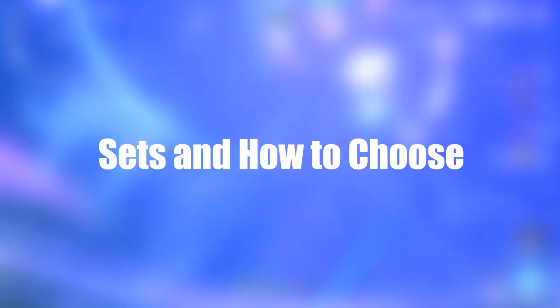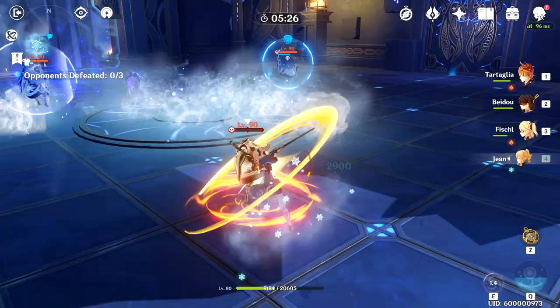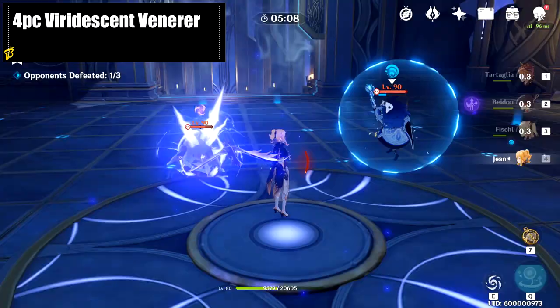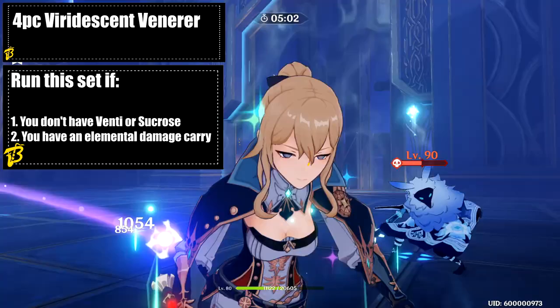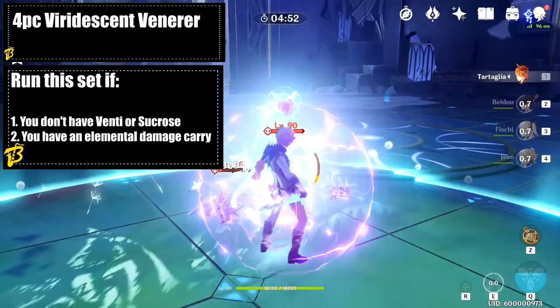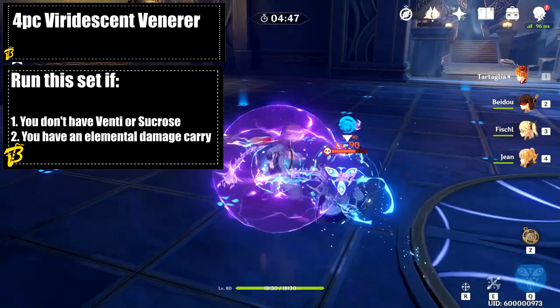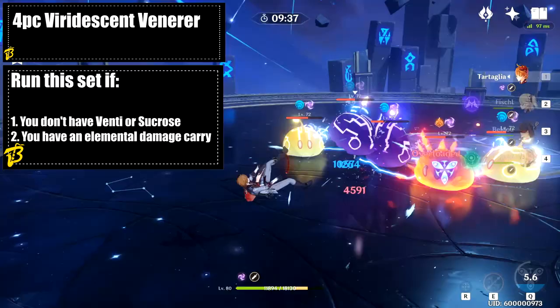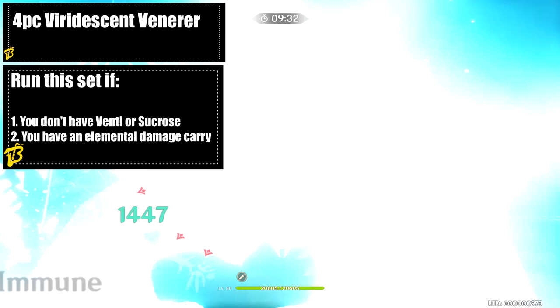For all set combinations we use today, we use an Anemo Damage Goblet. Let's talk about Dandelion Breeze-oriented sets first. The four Viridescent Venerer set with Elemental Mastery stats is good if you don't have Sucrose or if you have high elemental uptime on your carry. Running Elemental Mastery Jean isn't that great due to better alternatives like Venti and Sucrose, though a lot of free-to-play players may not have access to them. One con is that enemies get pushed out of your Dandelion Breeze, though Jean's Gale Blade can suck them back in.